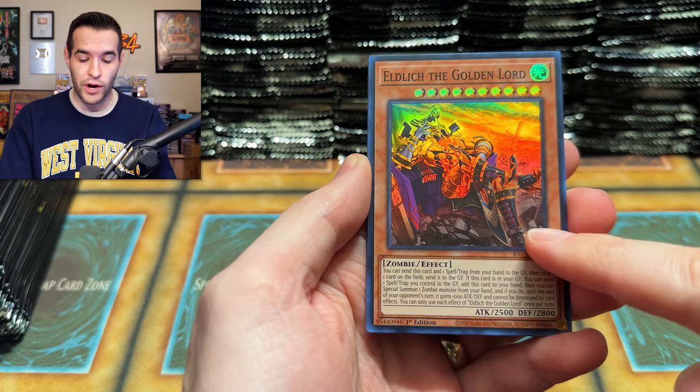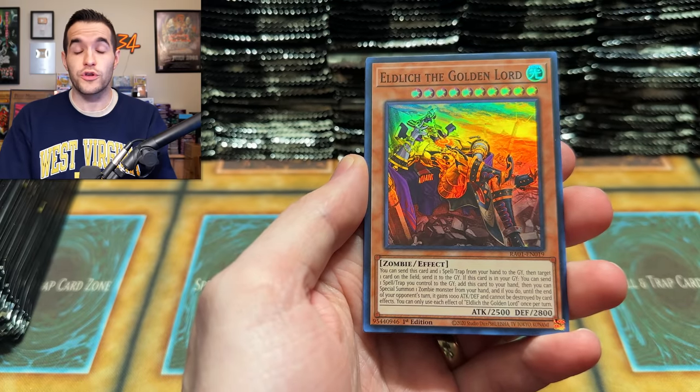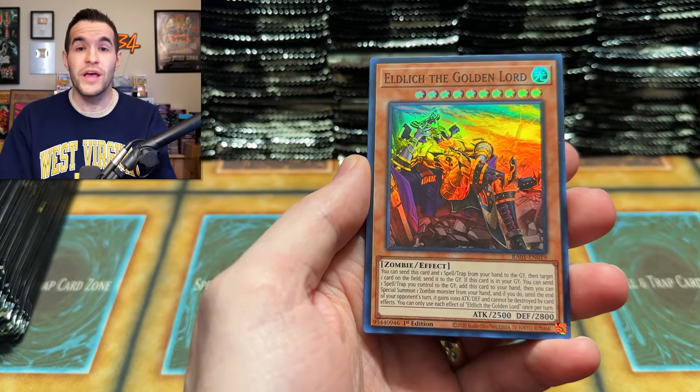I thought of another reason this is a good idea — it's because of Eldritch, which has two versions in here. So there's not only seven rarities of Eldritch, there are two versions, meaning 14 Eldritches with the same set code. The alternate art doesn't even have a different set code. Same thing with Nightmare Unicorn — two versions, same set code, seven different rarities. Very confusing.